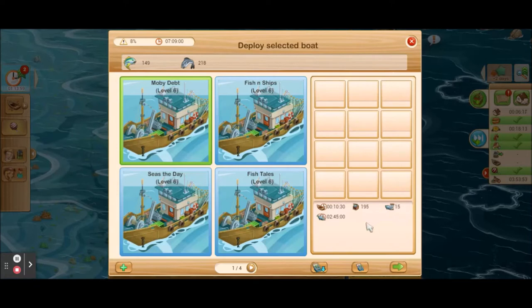Down here we have more numbers. This section is information about the trip; this section is information about your boat — it will be the same for every boat of the same type and level. All of mine are level six. The first stat is travel time saved — this boat is saving me 10 minutes and 30 seconds. Every boat is a little different; the trawler travels faster than some others. The next stat is capacity — how many fish this boat can hold when completely empty, which is 195 fish. The next tells you how many fish will be caught per hour.